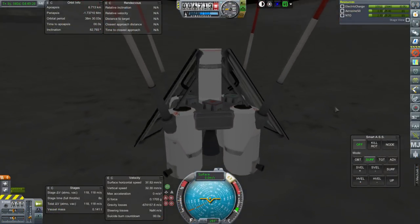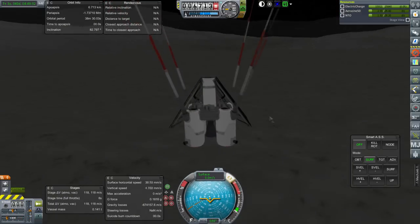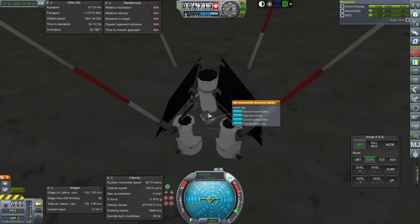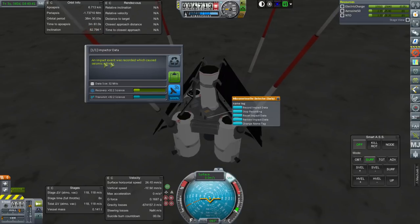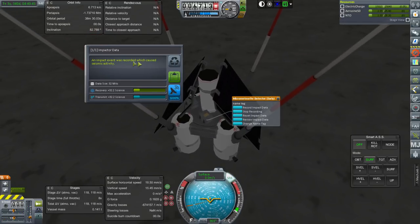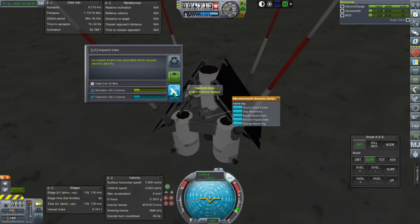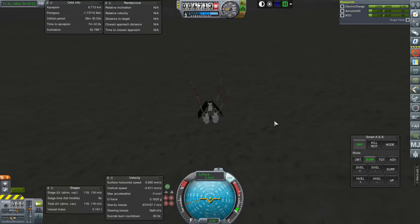Here is our lunar mini-probe. It seems to be rocking about, perhaps perturbed by the impact of our supply vessel. Is this the one to collect impact data? Yes — impact event which was recorded, which caused seismic activity: 32 science. Well, might as well. And that's that. Let's move on. Let me check up on our Earth orbit station.